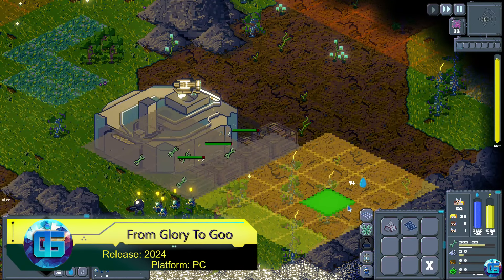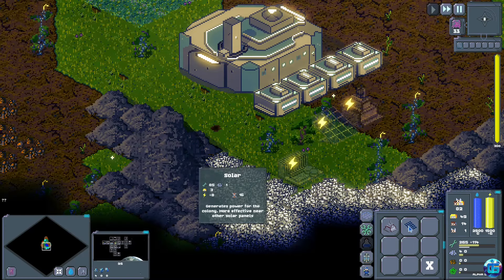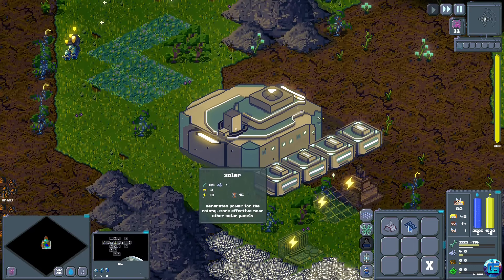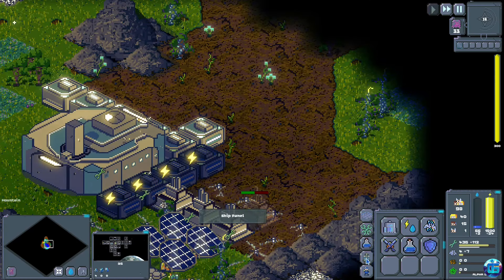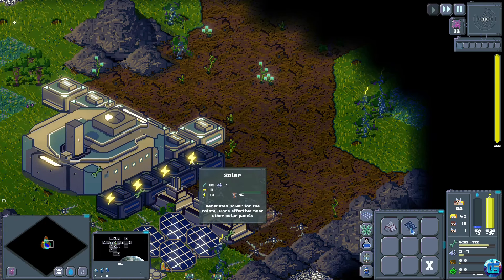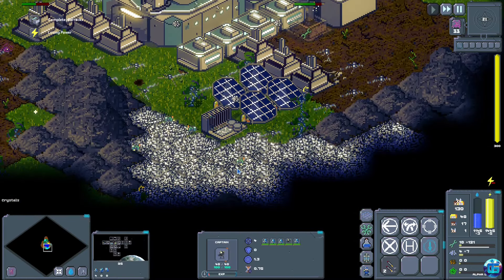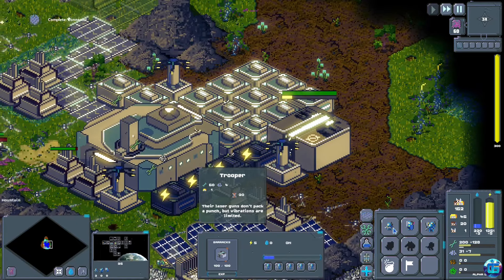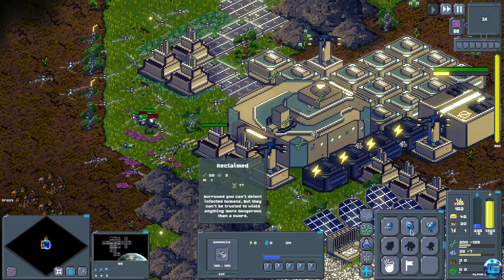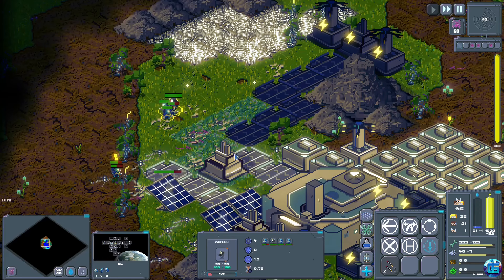From Glory to Goo is a sci-fi survival strategy where you need to establish a colony in orbit and on the surface of a hostile planet. The developers were clearly inspired by They Are Billions, but added their own original ideas — particularly the support of an orbital fleet that can bombard xenomorphs, often saving you in critical moments. On the planet's surface, you'll build and defend your base with various combat units, gather valuable resources, discover remnants of previous expeditions, and encounter local aliens with whom you can either form alliances or fight.